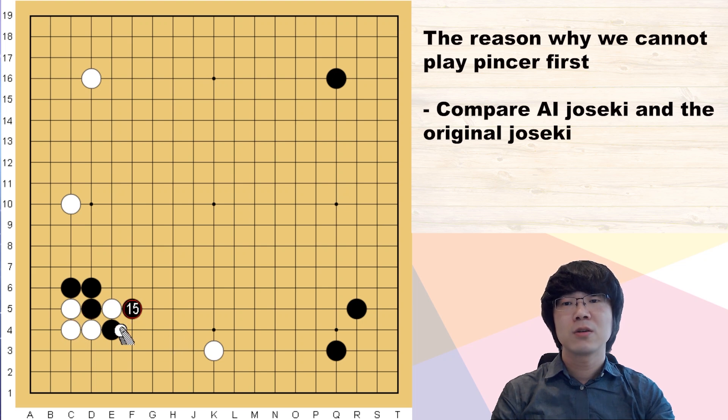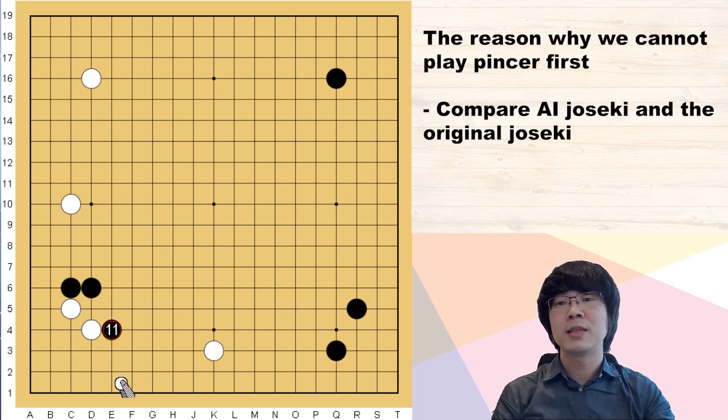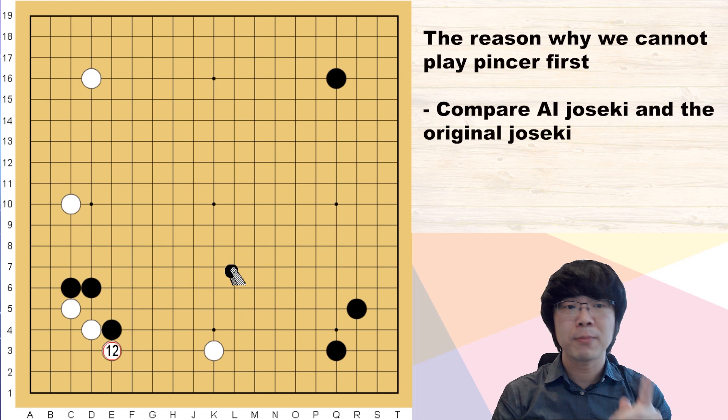Even if white connects, you have two options: you can capture something like this, but somehow white territory is also great. Or you can stretch first. If white saves that one stone, you can bother the group — this fighting should be better for black because white is in much more danger. White has to take care of the lower corner, and black can capture that one stone by ladder. It cannot be good for white, so most of the time white is supposed to answer with the outside hane. You have to remember that.